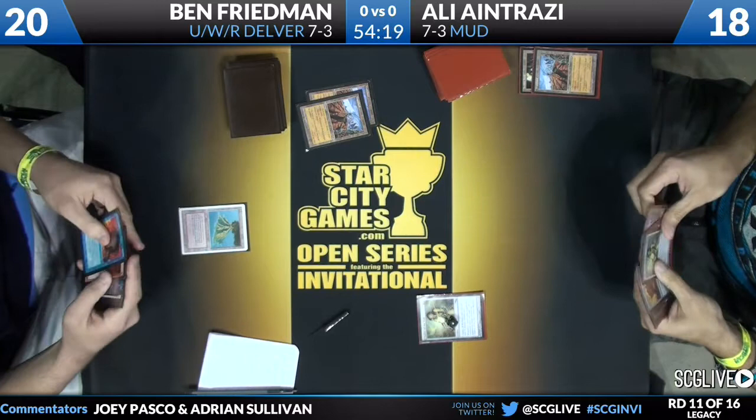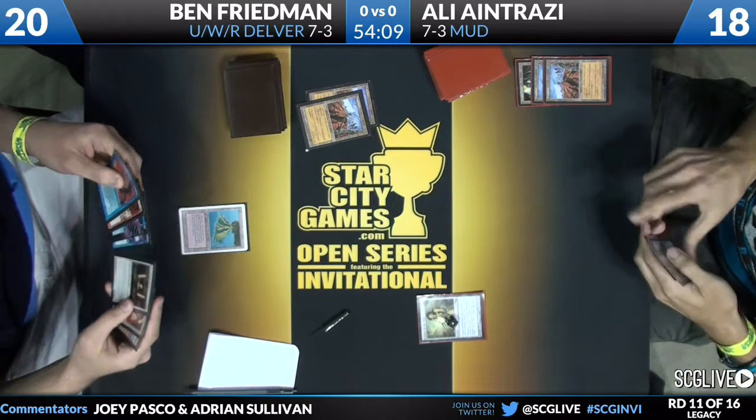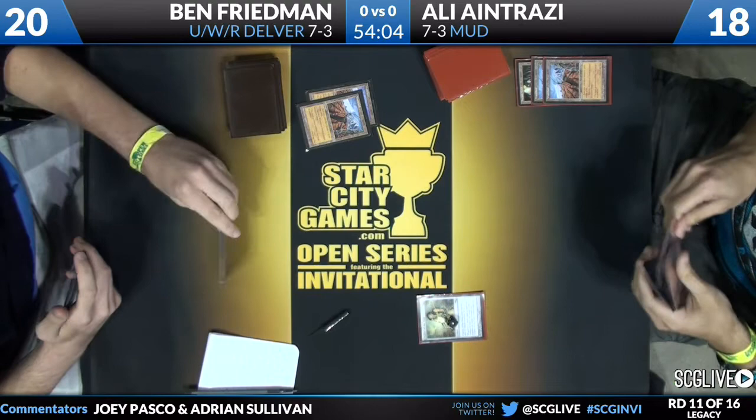Chalice of the Void — an incredible spell. However many counters are on it, spells of that casting cost get countered. And it's a Wasteland battle, because Ali plays a Wasteland to take out Ben's Volcanic Island.